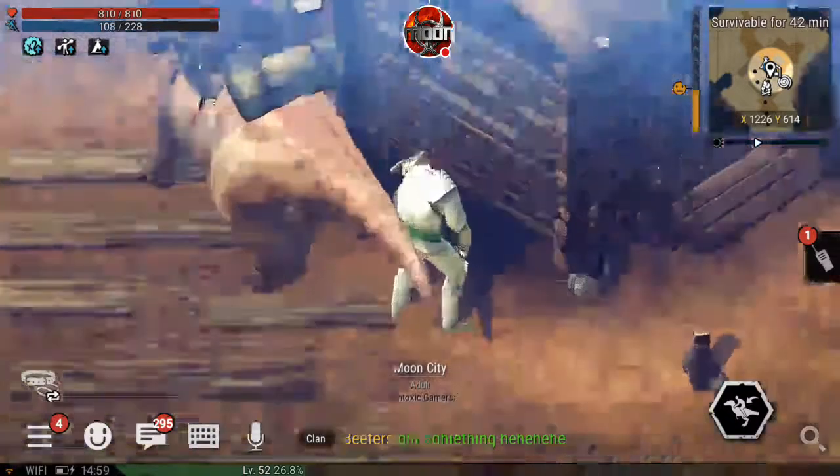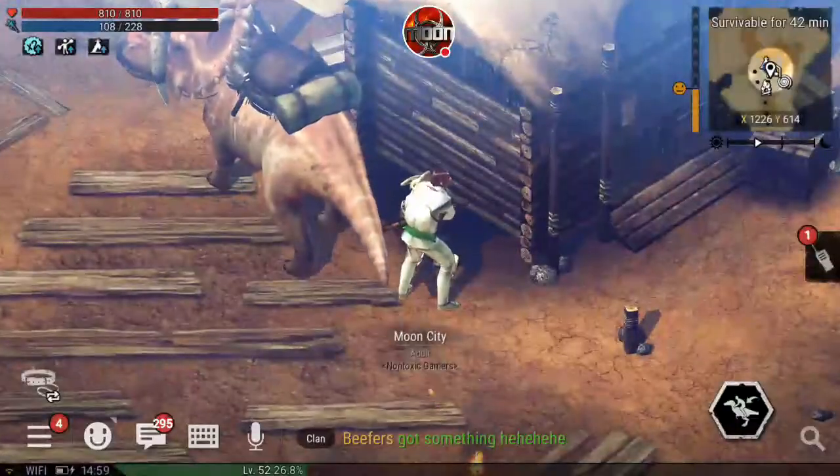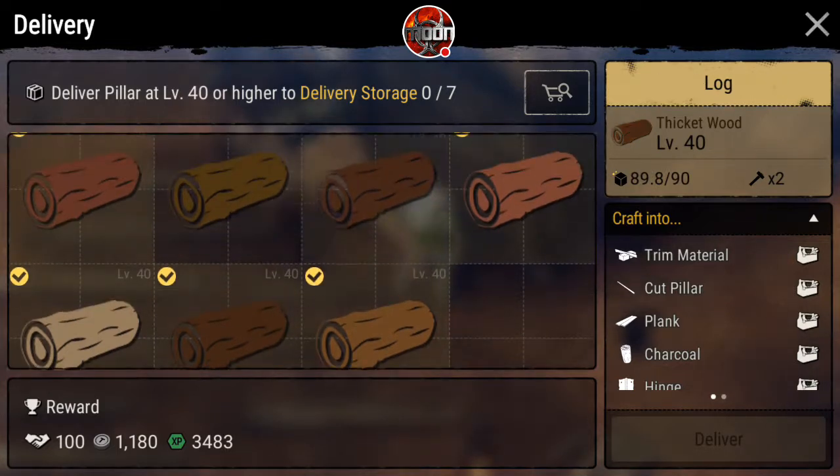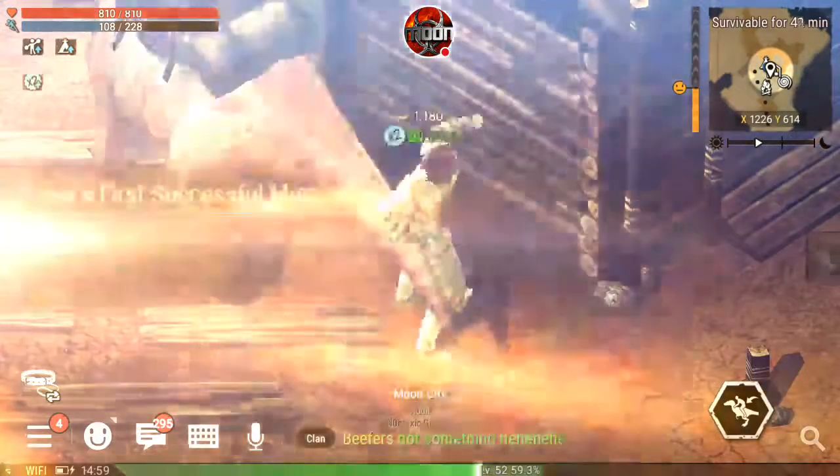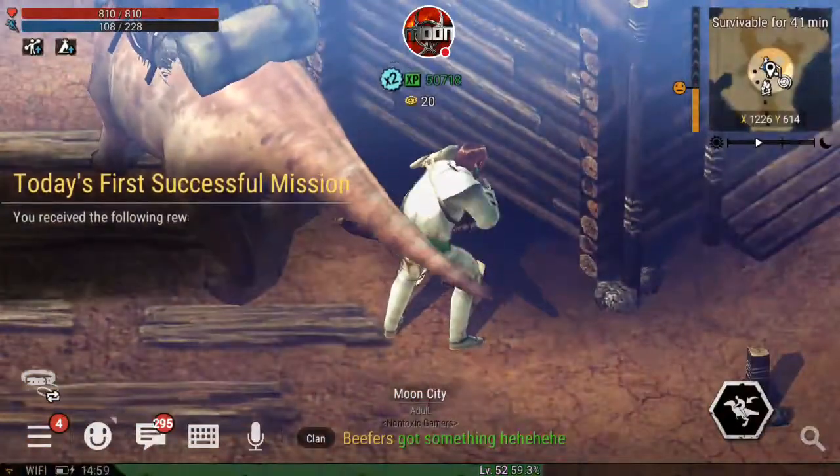Let me zoom in on my guys so you can see what you get out of it. So we get one, two, three, four, five, six, seven. So we're going to deliver it. Look at all that XP!